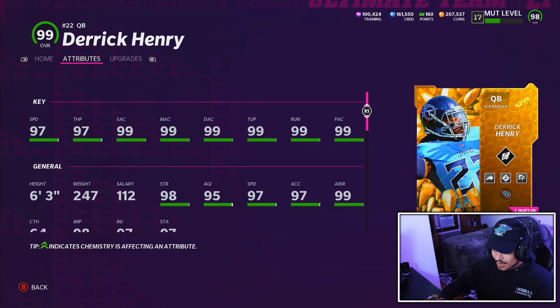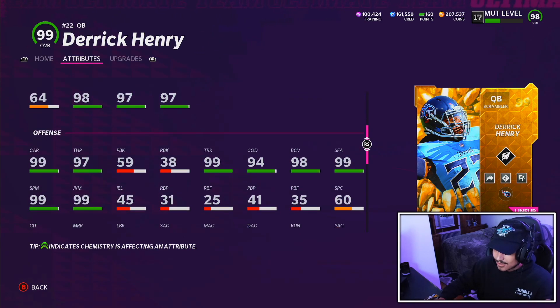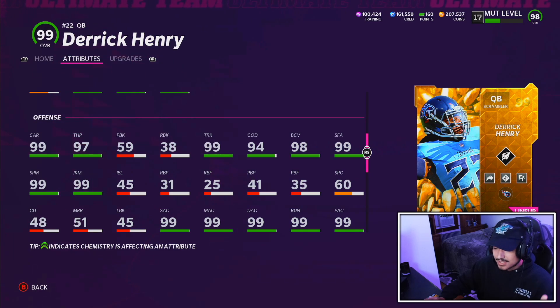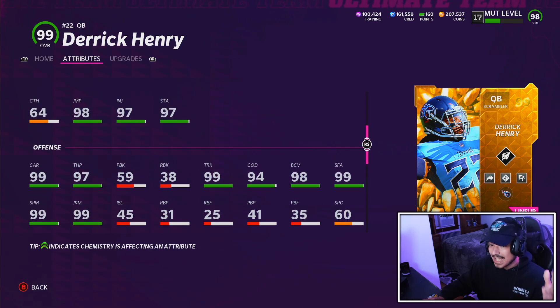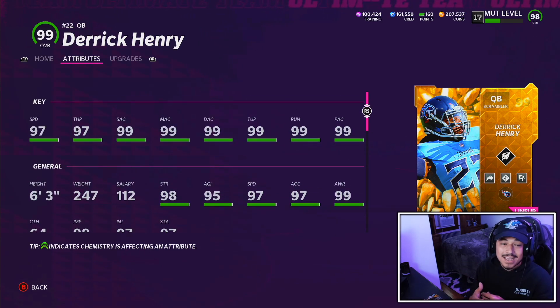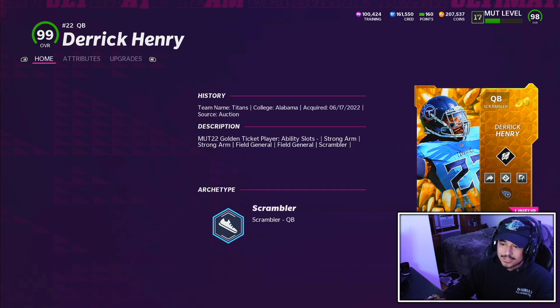He can air truck, he's got good strength, awareness, can make guys miss, good COD, the juke, the stiff arm, the brake tackle, the brake sack, the carrying. He has the best release in the game speed-wise. Some do prefer gen 3 over slinger 1, but from the pocket, slinger 1 is the best release in the game.